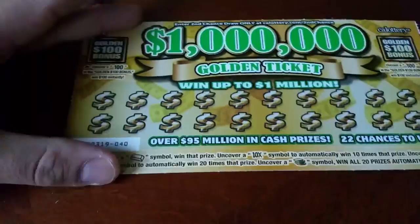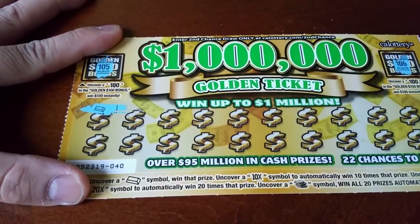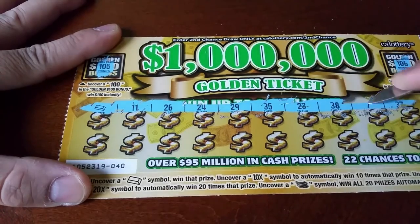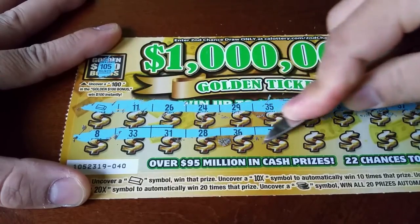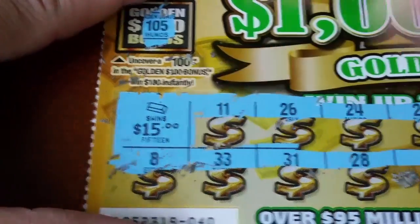About 10 cards to go. 105, 106 — right off the bat. Bars bars bars bars. Baby zeros — another $15, we'll take it guys! Doing pretty good, $15.